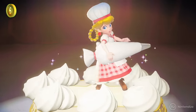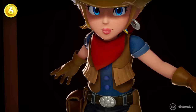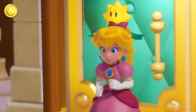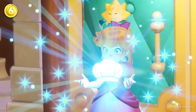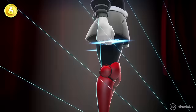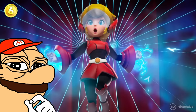Did you notice that there's a common element that repeats in all the outfits Peach wears in the theater? Her entire look changes, but only one thing remains the same. The brooch she wears in the center of her dress moves to the belt, the neckerchief, or the hair, and only in one of the outfits does it disappear completely — the Mighty Peach transformation. Where could it be hidden?